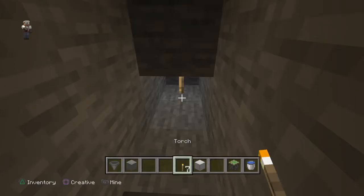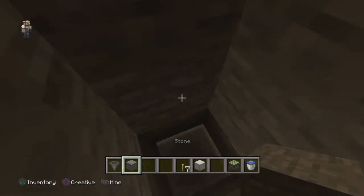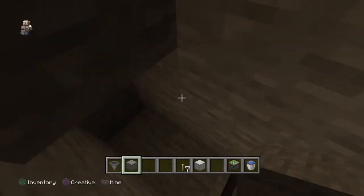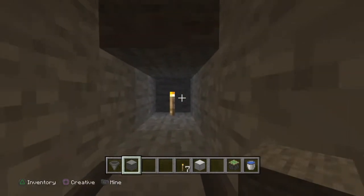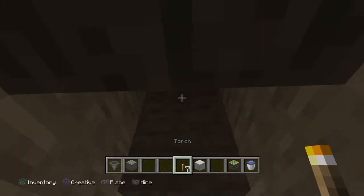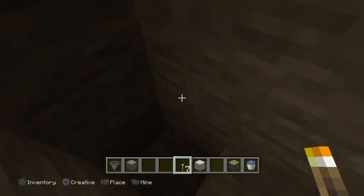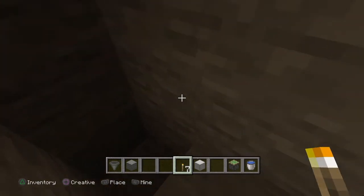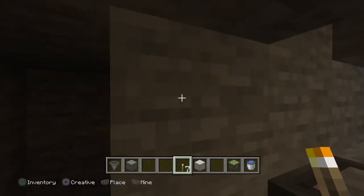Let's put a little torch over here so we can see. We're going to clear some room — this is where we're going to be standing and smashing the mobs with our sword. I like to clear the blocks in the back since we'll be hitting them all. They're going to be falling down to here, so the next thing I'm going to do is clear a decent amount of room as we work here.